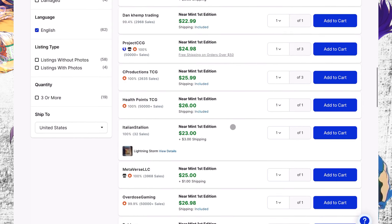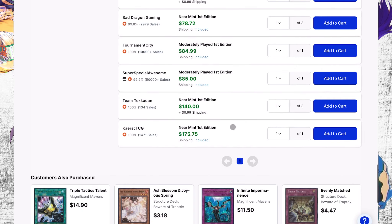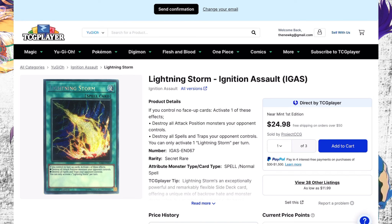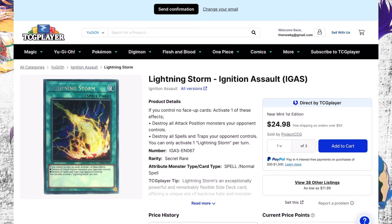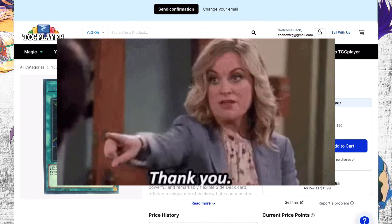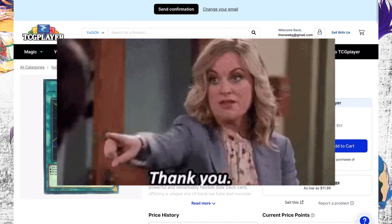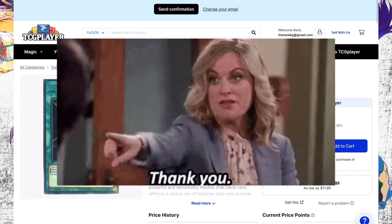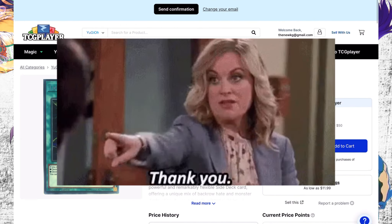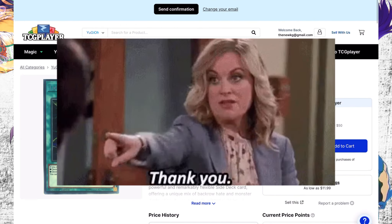For Lightning Storm from Ignition Assault — you can get into any copy cheap. The prismatic secrets look beautiful and do the same thing. I saw the first edition earlier for $18 to $19. Without even scrolling down it's already up about 30% from there. This is an original print, it was hard to pull at the time. Get this copy of Lightning Storm while you can — it's just a good investment, trust me on it.